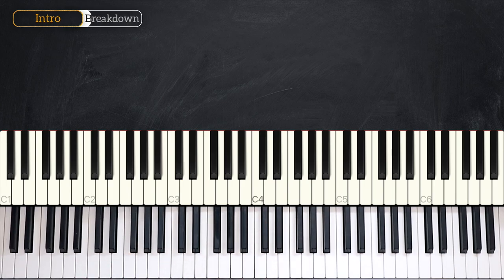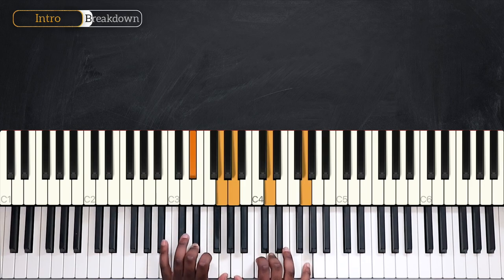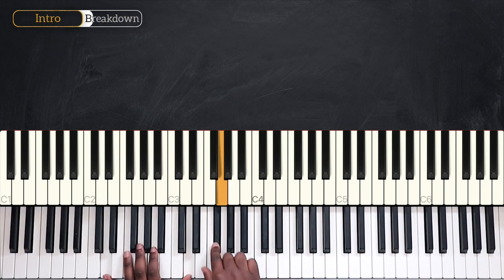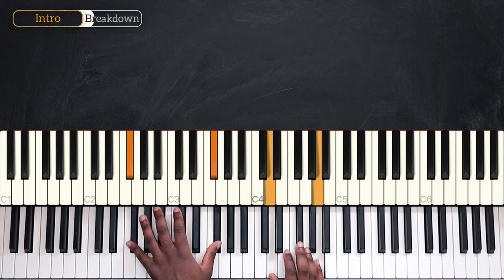For the other parts I'm going to keep the same chord progression but change the voicings. So I have D. After playing D, I replayed the top note on my left — this D up here. Then on my right hand I played D and F-sharp. Then played D over F-sharp with octave F-sharp, D and A.